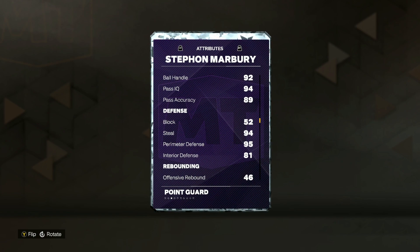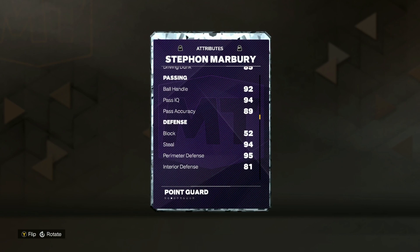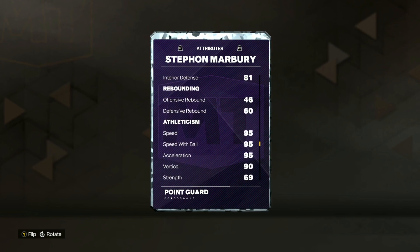He's also got an 81 interior defense and a 52 block. He's got a 92 ball handle and 85 driving dunk, so offensively the card looks to be absolutely amazing, and defensively he's going to be amazing on the perimeter. He's also going to be super fast — 95 speed, 95 acceleration, with a 95 speed with ball.